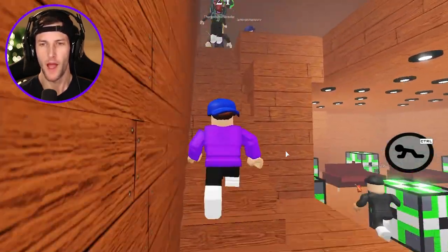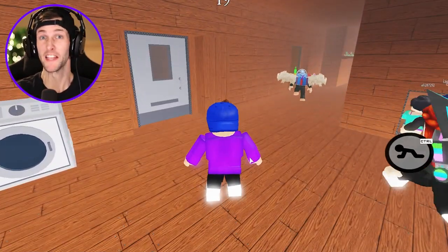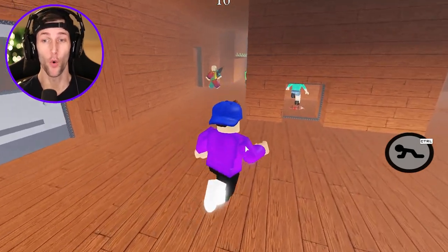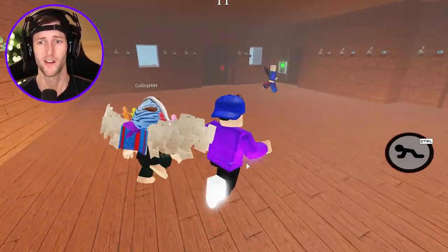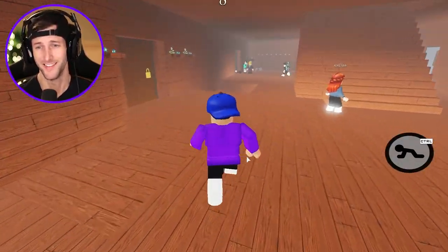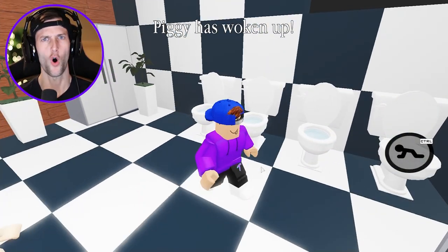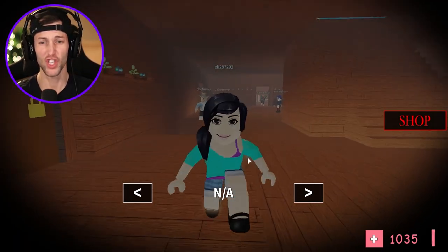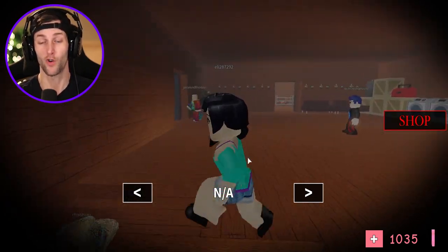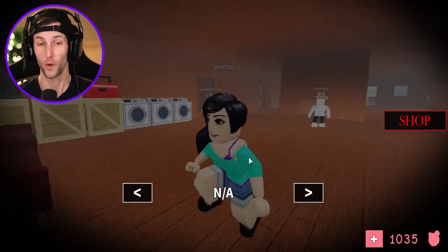Thank you, Mimi. This next map is called Thor's Giant House. Apparently Thor lives in this house — Thor Piggy, I guess. We're gonna find out in about 10 seconds when Thor Piggy spawns. This is a cool bathroom — you've got the washer and dryer right next to all the toilets, and I'm dead. Really, Ellie? You're just gonna go ahead and slice me right at the beginning of trying to escape Thor's Giant House. I hope Thor gets you.